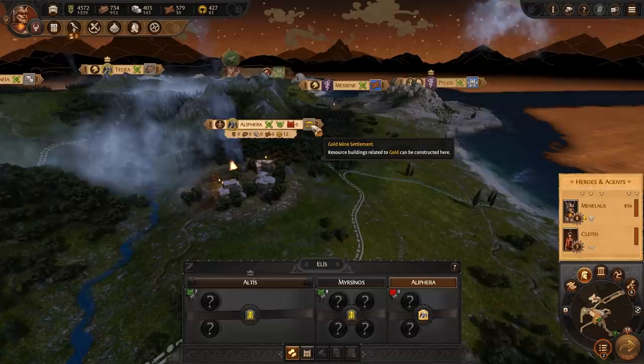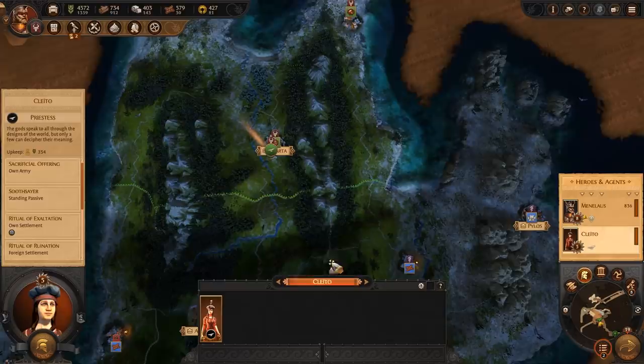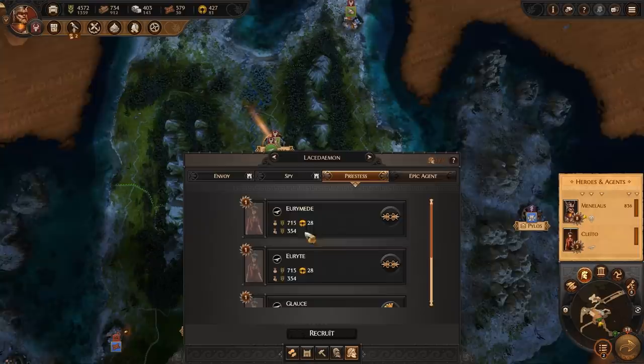One of the five resources, gold, is very rare, and is reserved for the most powerful options in the game, such as elite units and diplomatic barters. Agents are reworked from recent Total War titles — they are characters recruited to carry out specific actions during the campaign movement phase and cannot fight on the battlefield. There are three types of Agents: we're focusing on Priestesses, but we also have Spies as well as Envoys at our disposal.